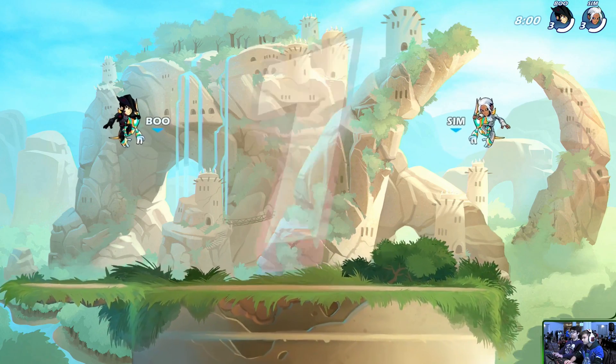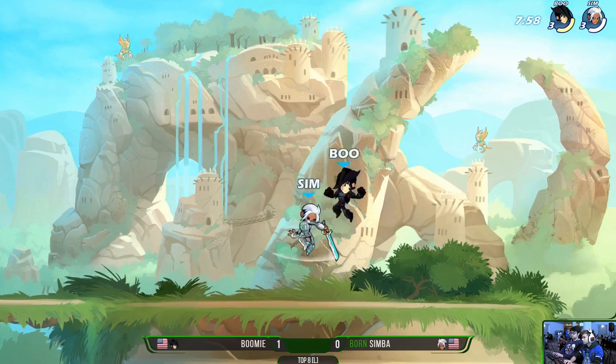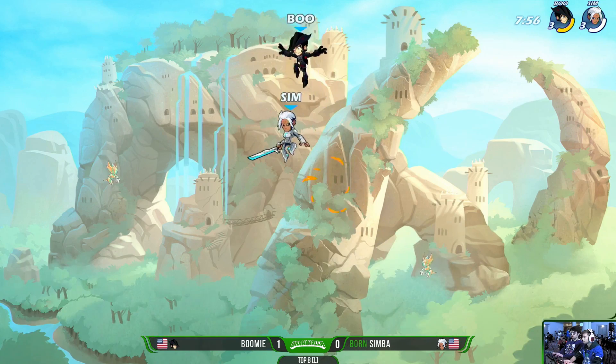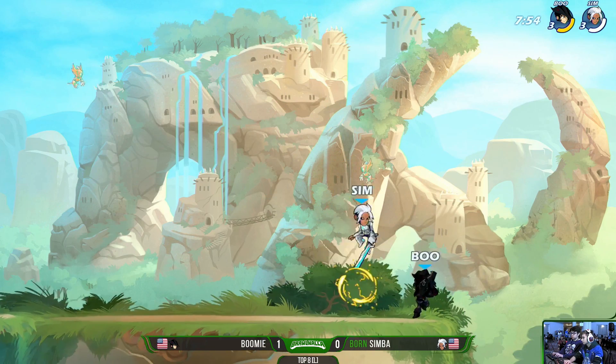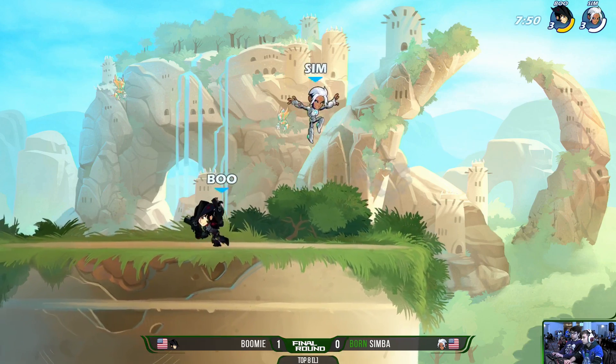In what certainly looked like a match that Boomy was running away with, Simba just said: not yet. Boomy is up one in the set, but Simba showing that he can go toe-to-toe. Game two begins and Simba already opening up strong — two nairs in recovery being put onto Boomy, already giving him a bigger lead than he had when he lost his first stock in game number one.